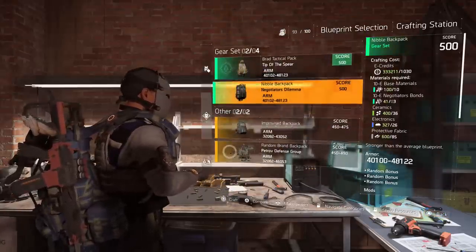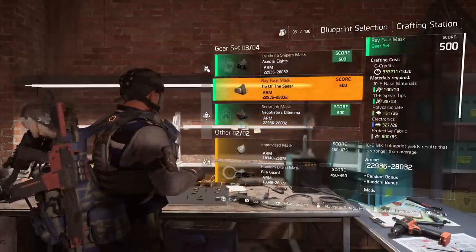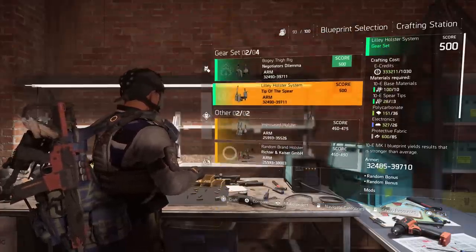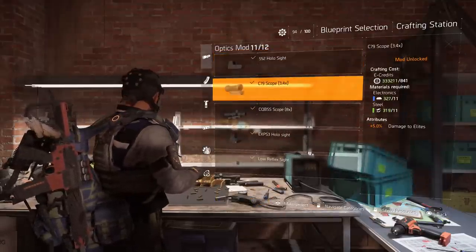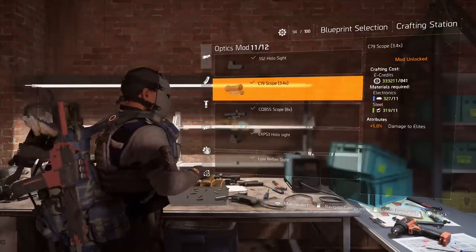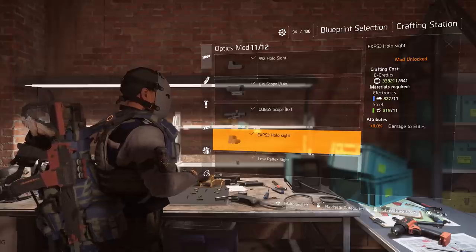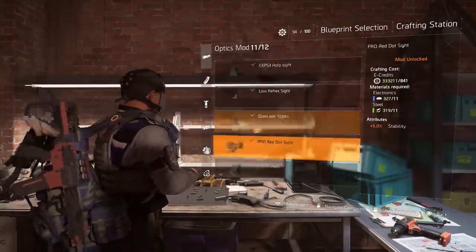Once you get those raid blueprints you can craft the gear set items. There are four different gear sets you can get blueprints for in the raid. One of the most asked questions is about the C79 scope — the 3.4x scope with 5% damage to elites — that comes from a hidden side mission. The 8% damage to elites scope actually comes from the daily or weekly.